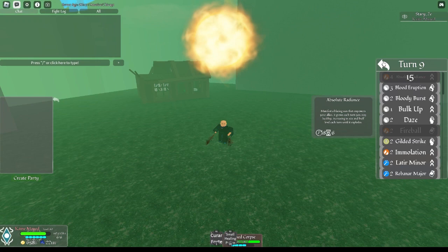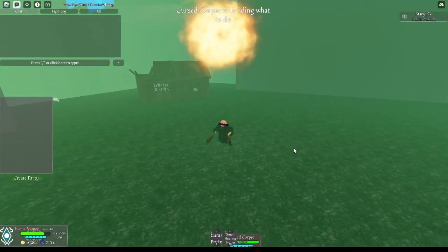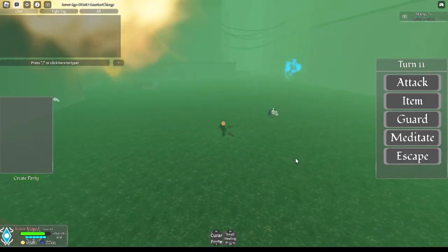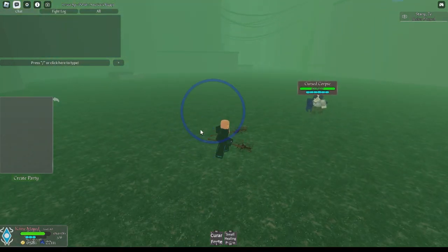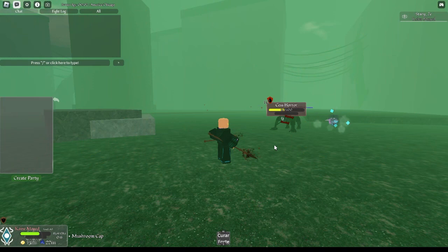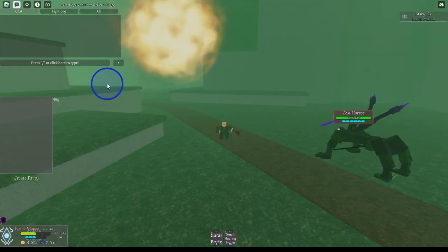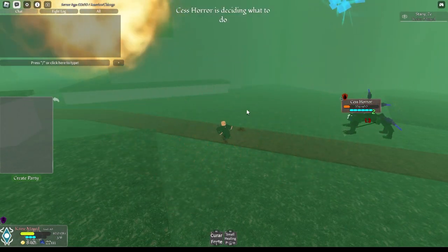I'm going to give a quick calculation of the amount of damage you deal on the last turn of the buff being out, because that's what really matters — the last turn. Most likely you'll be using moves that are either undodgeable or unblockable, meaning you're more likely to hit the attack, such as Bloody Eruption, which is the attack I used for this video. Against this Cess Horror, I was able to do a maximum damage of 56 with Bloody Eruption — no buffs added, no Fepidaire, just 56 base damage. On the very last turn of Absolute Radiance being out and launching the attack, I rounded the damage dealt to this Cess Horror to be around 89 damage.